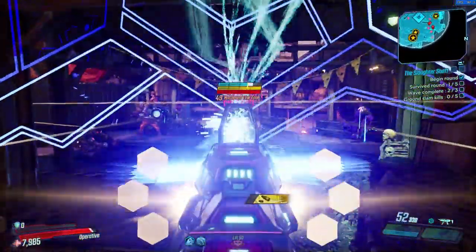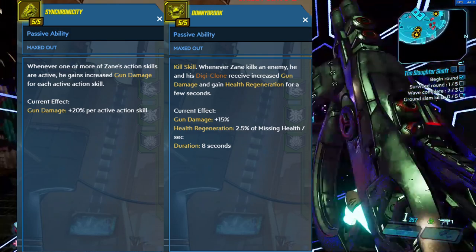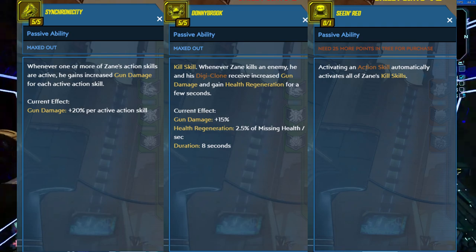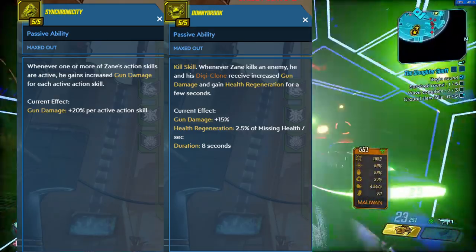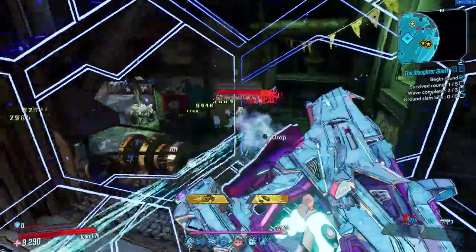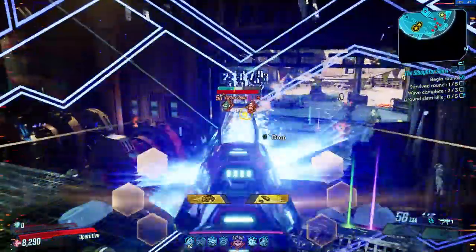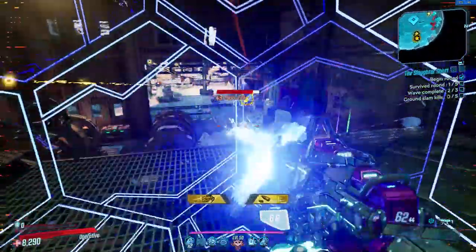The reason I spent my last 10 points in Synchronicity and Dawnbreaker instead of moving further down the Hitman tree for the capstone Seeing Red — which activates all kill skills immediately after activating any action skill — is that you really need the extra gun damage of more than 35%, because Zane doesn't have too many gun damage bonuses and can feel a little weak without them. You also don't really need Seeing Red most of the time; you just need to kill one enemy to activate all kill skills and then have 15 seconds to kill another, which is not hard. But you can exchange the kill skills to whatever way you prefer.